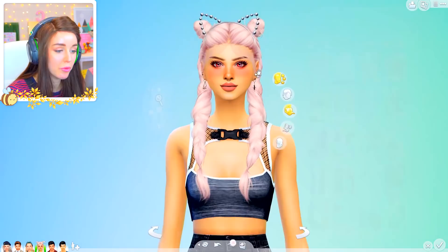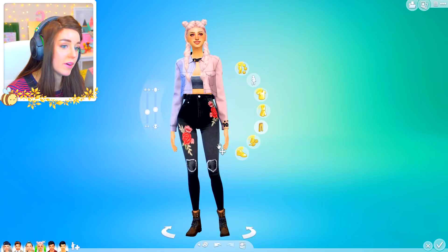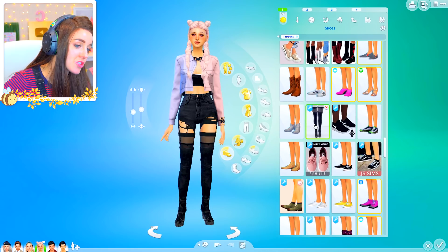I feel like she needs a tiara because she's a freaking princess — she's a queen actually. This is what she needs. I know it's the first thing I put on her but I'm kind of vibing this. I could lose the cute cat ears but what I can do is put this little denim jacket over it. I don't know — she's almost like pastel goth vibes a little bit. She's not quite looking how I want her to look.